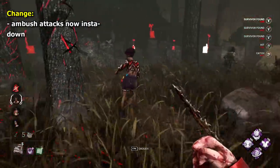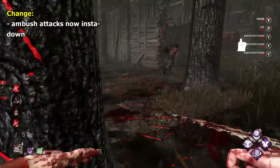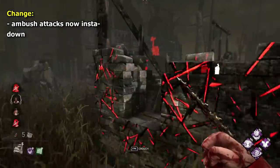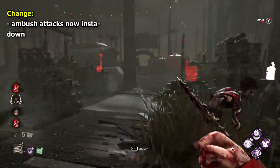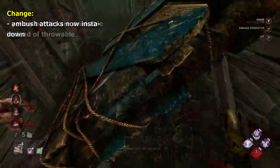For Pig, an idea I've heard going around is for her ambush to instadown. I think this would make the attack far more rewarding and also punishing, and could lead to some cool plays. It already has an incredibly long charge time and it makes a noise before you move too. I feel an instadown would honestly be fine.